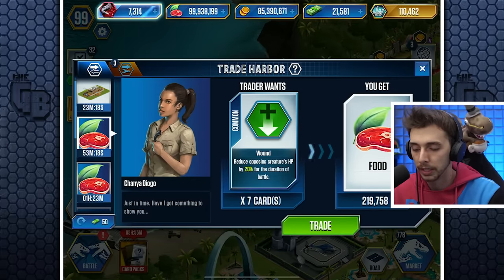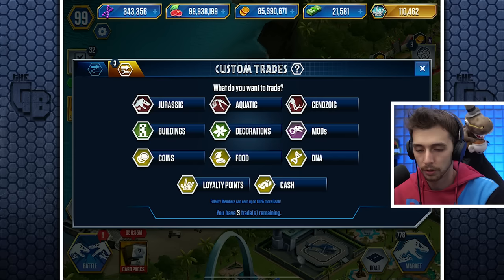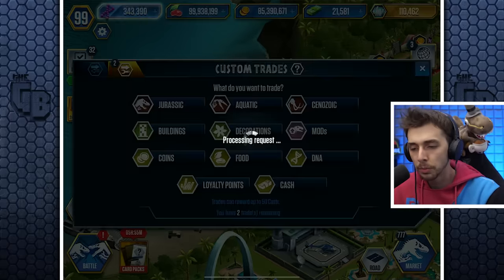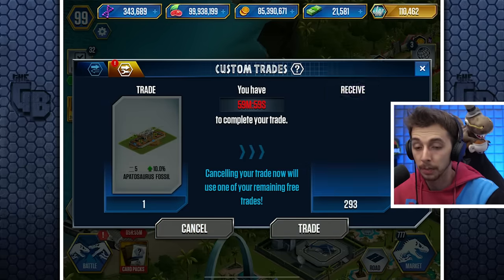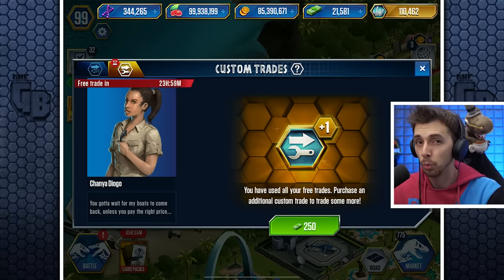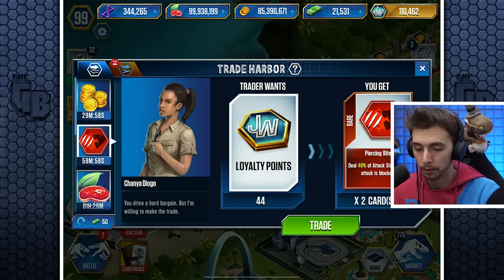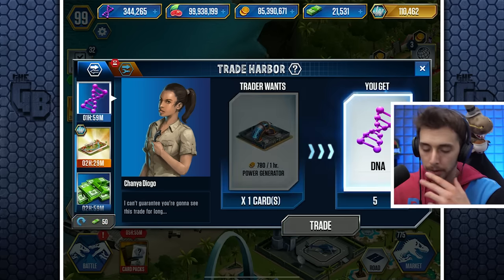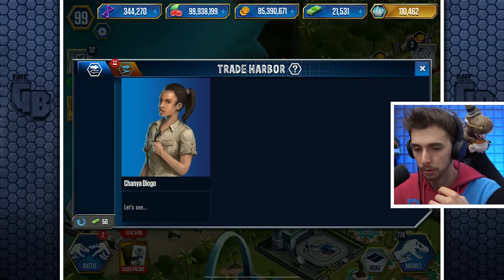That trade is awful, we can definitely ignore that one. We can sell decorations — we've got 26 of those. Whether you sell them for DNA or VIP points... I feel like a random trade in the trade harbor is better than what you'd get in the custom one. Nothing good there — we'll do a quick refresh.